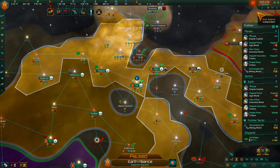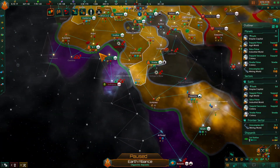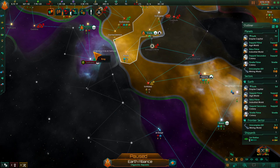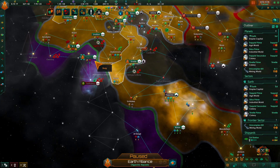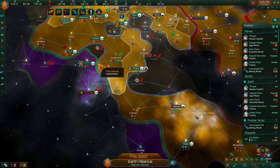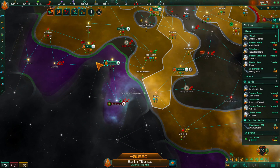Hello and welcome back to another episode in our Earth Alliance playthrough on the Babylon 5 mods. Last time we were in a war with the Borg, and we are rather kicking their butts. Let's go ahead and continue.